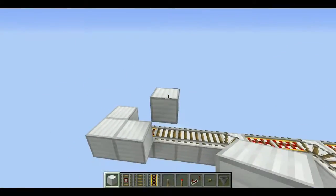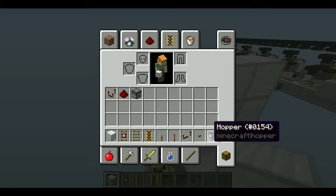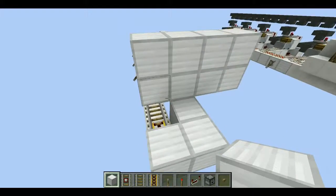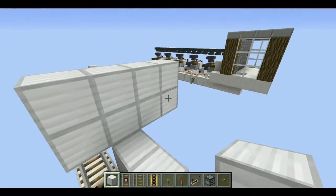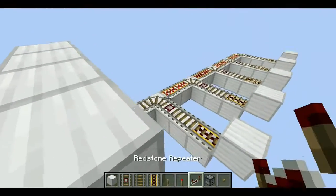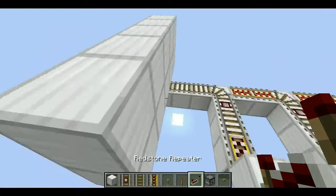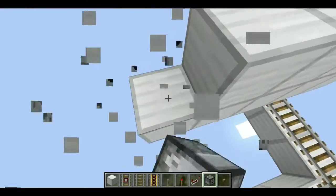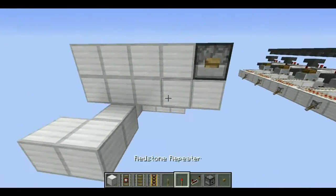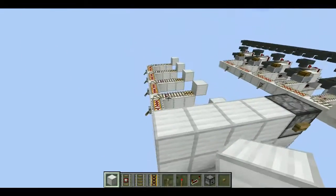You want your dropper and your button. Come four blocks - actually three blocks - so it's on the fourth. One, two, three. Put it on the second block like that. Get a button and just do that by clicking. Place a couple of blocks here - you can decorate this a bit more.